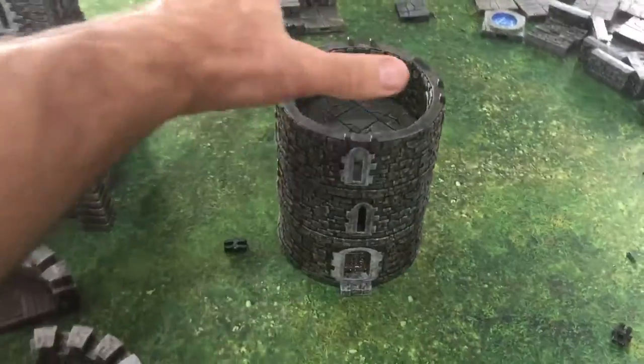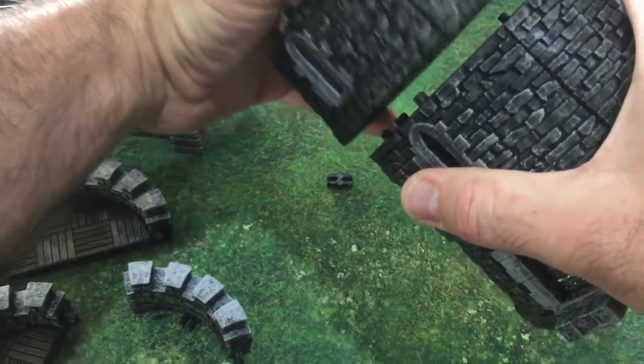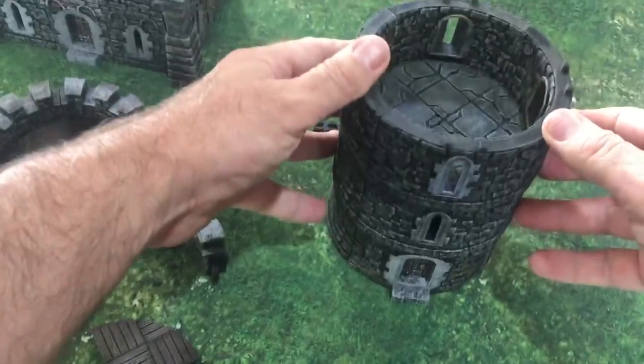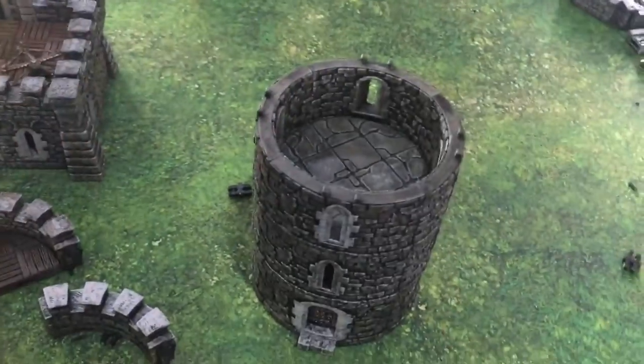Nice and tight, so there's no gaps. If it doesn't align perfectly and just drop into place without force, you know you've just got it off alignment slightly.